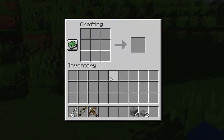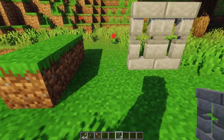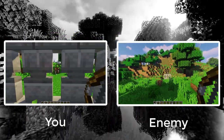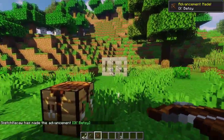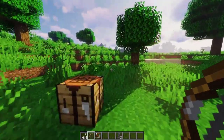Next up we have a very special new addition: the arrow slits. These are used in castles, medieval themed builds and so on. You can shoot your bow or crossbow in the middle. On the other side the enemy will have to aim very carefully to hit you. This is very useful when a lot of skeletons attack you and you can just hide behind it and shoot them. It can look very nice in castles too.